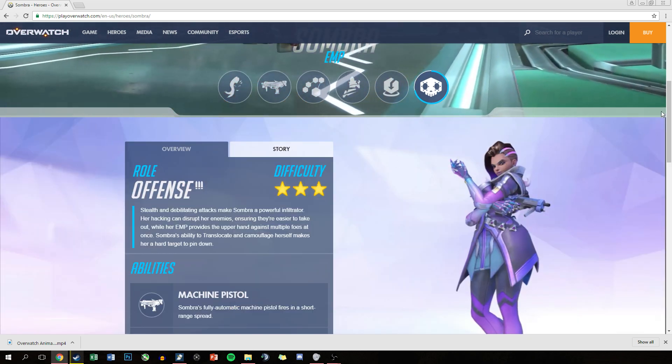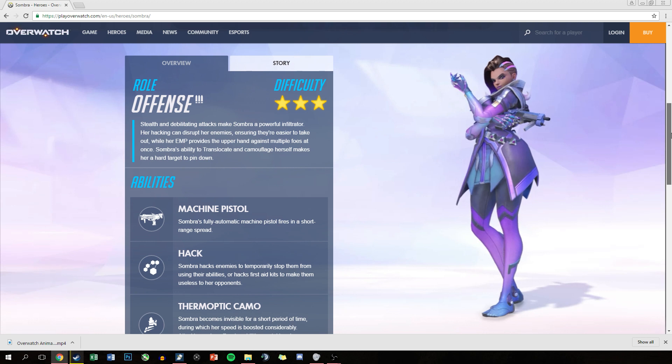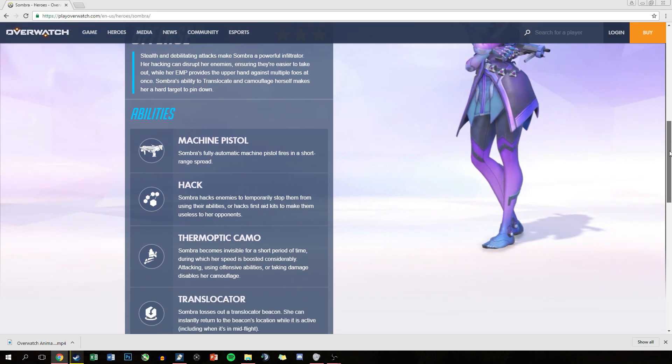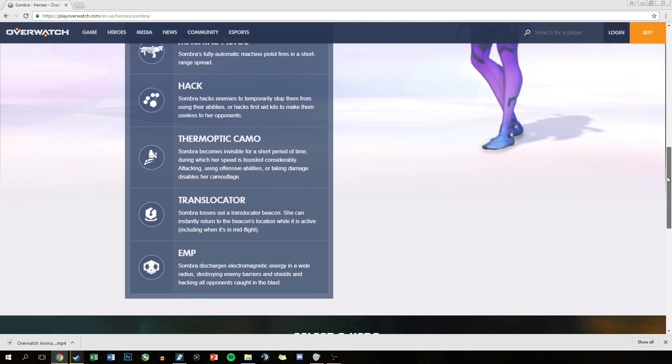And finally, we have her ultimate ability, her EMP. Sombra discharges electromagnetic energy in a wide radius, destroying enemy barriers and shields, and hacking all opponents caught in the blast. I'm presuming that means disabling their weapons, their abilities, and any shields that were protecting them.